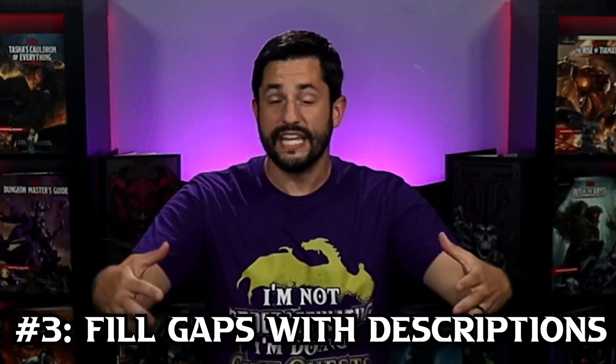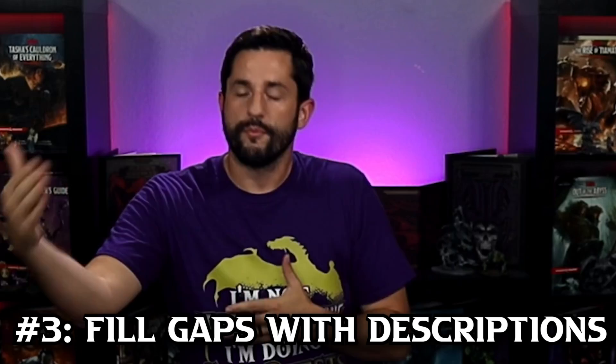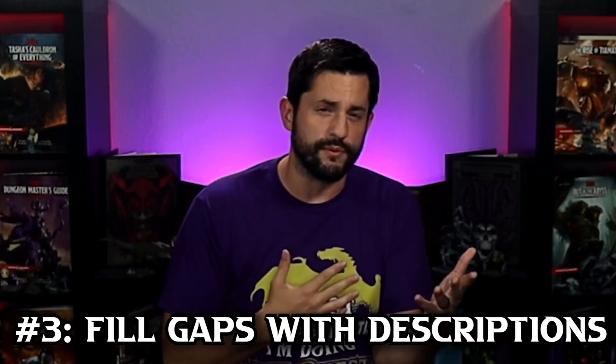Number three is gap descriptions. Fill in the gaps of combat — between players rolling, you rolling, them saying what they do, you saying what they do — with dynamic descriptions to keep the attention, focus, and flow going. This doesn't literally speed up the amount of time combat takes, but there's a big difference between combat feeling slow and actually being slow. The more important thing is not for combat to take less time, but for it to not feel like a drag.